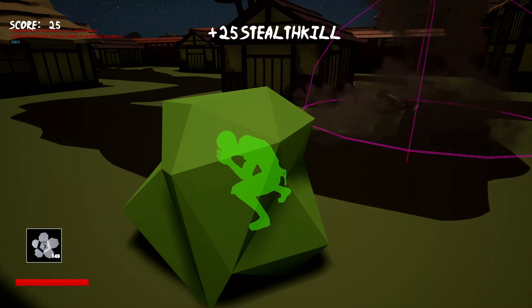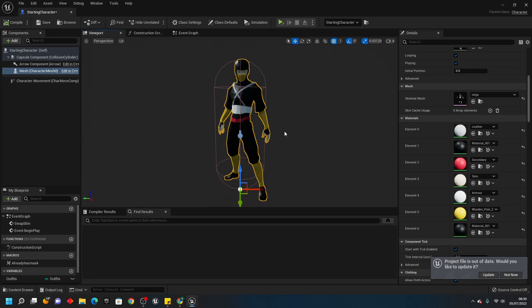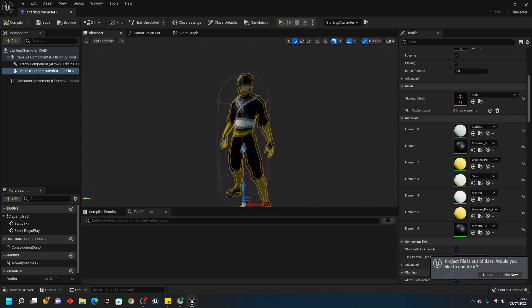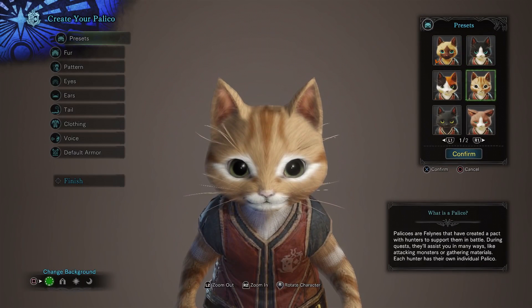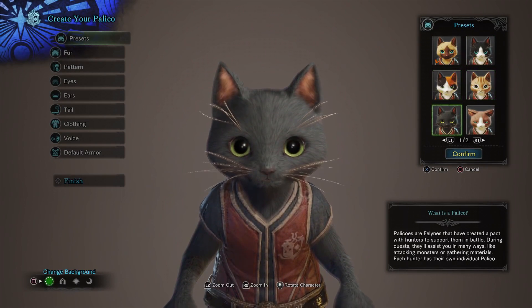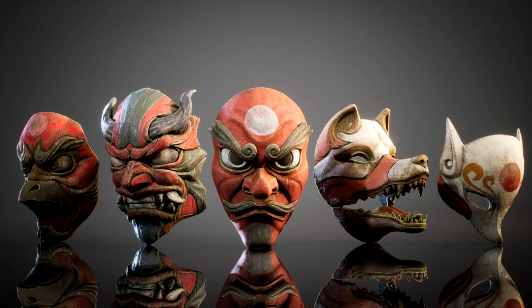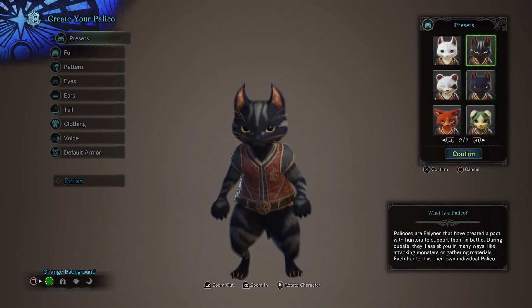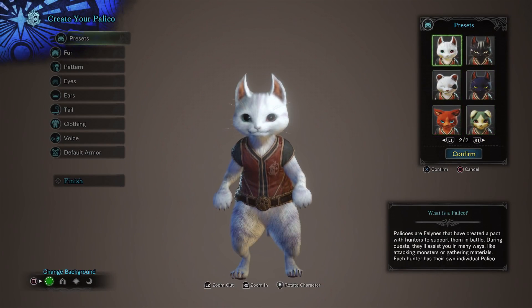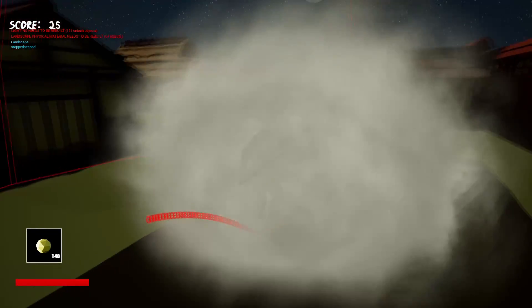Now you know how skins work in my game — this is currently the way I have it set up, although there's an alternative. Instead of having pre-selected skins, there could be a whole character customisation screen where the player controls the colour of the belts and can choose from, say, ten different masks. That way, the player would be able to customise their ninja a lot more, and these would all be unlocked from the start. So, what do you think is better — pre-selected skins, or a full character customisation screen?